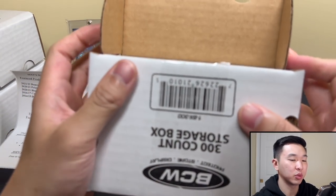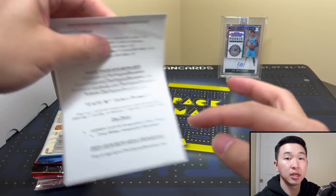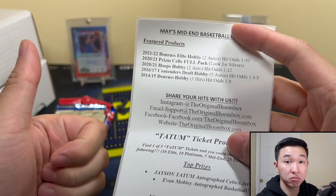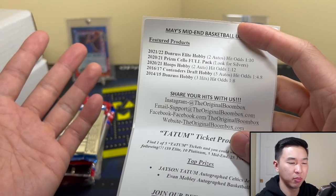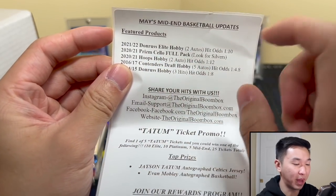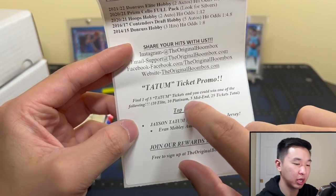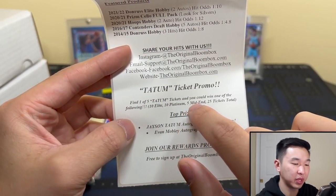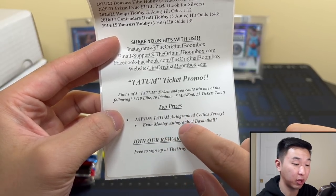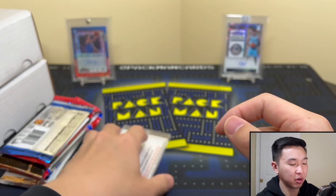So this is the first one — we'll go through a little battle and see which box is best. Vote in the comments! The mid-end for May is the 90-dollar option. You get elite packs — the hit rate is low, but if you hit one of the bigger cards it's awesome. Prism cello full pack, hoops, contenders draft, and donruss. There's a Tatum ticket promo 1-of-5, and you can get an autograph jersey or autograph basketball of Evan Mobley.